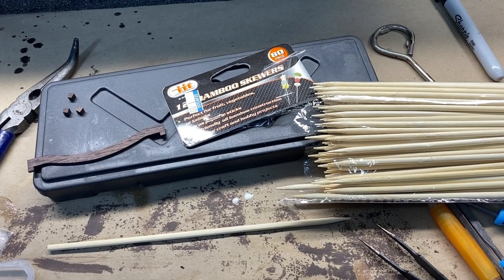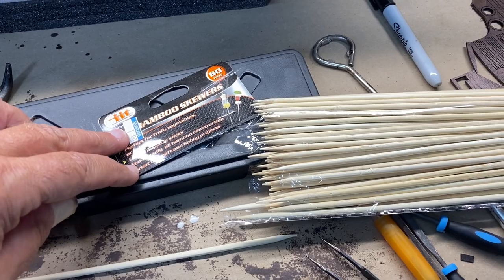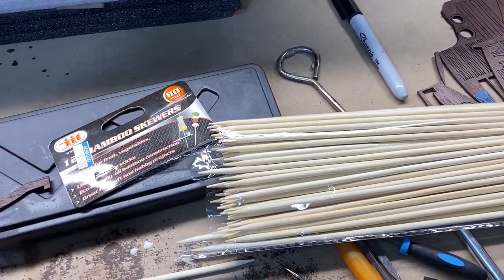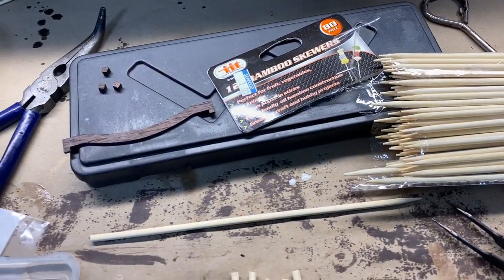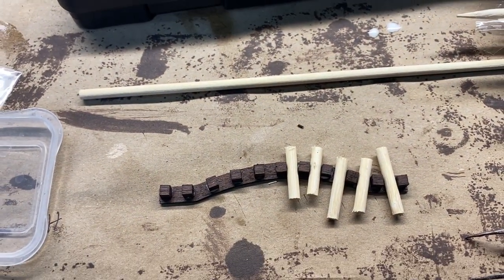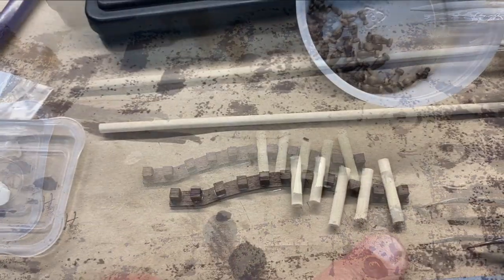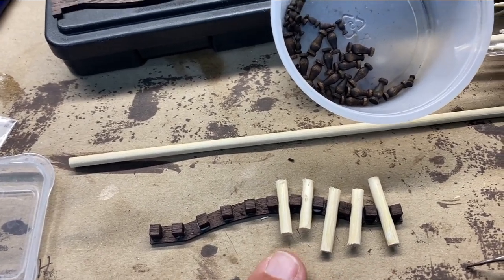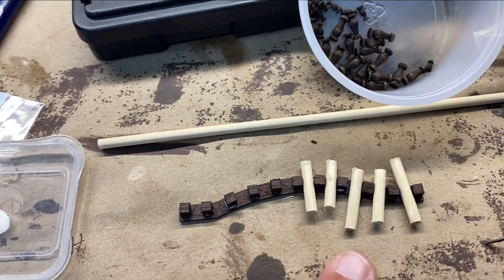Several months ago, shopping in the grocery store, I happened to see these bamboo skewers for only a dollar, so I just picked them up because they have a nice smooth round to them, and I thought maybe they'd come in handy for model shipbuilding. It just happens that they're just about the right size for the spindles of the top staircase. So I took one of the bamboo skewers, cut it into five little pieces, and used it as a spacer to help get these in approximately the right position.